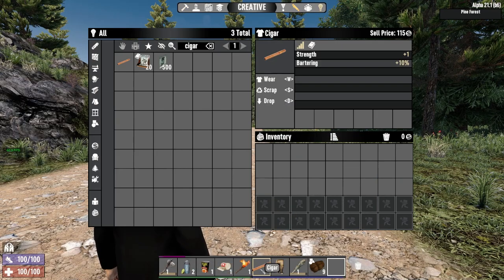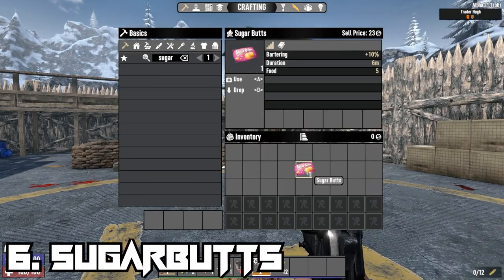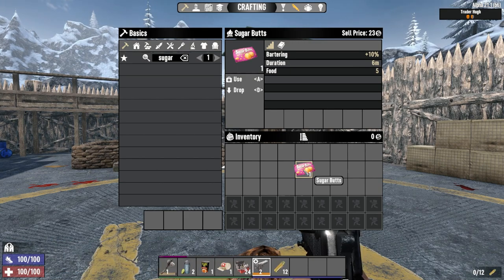It can be crafted in your crafting menu without the need for any workstations, and will apply a 10% increase to bartering when equipped to the face of your character. Sugar Butts are a consumable candy that can also increase your bartering skill by 10%, though as is usually the case with consumables, this effect only lasts for a limited amount of time.